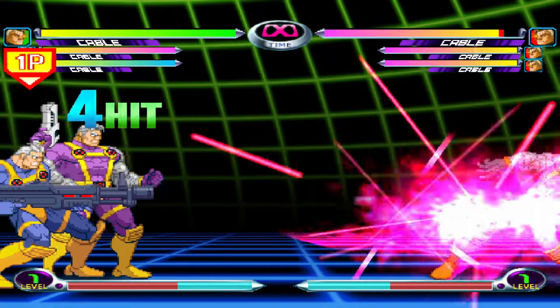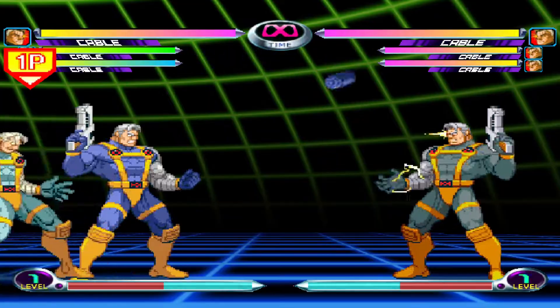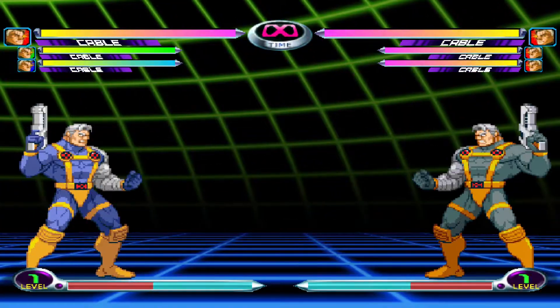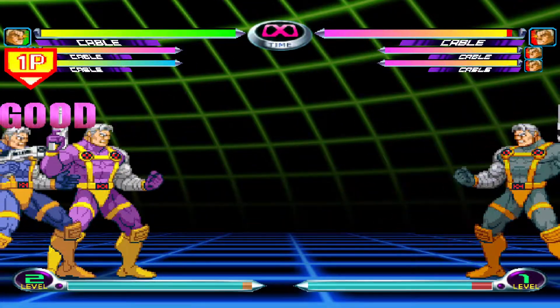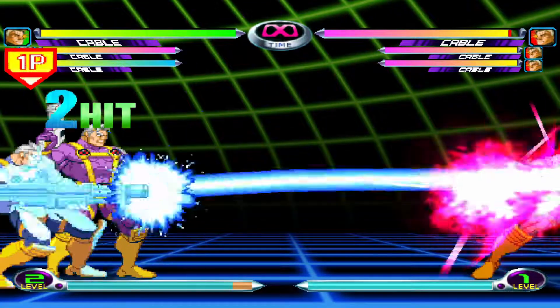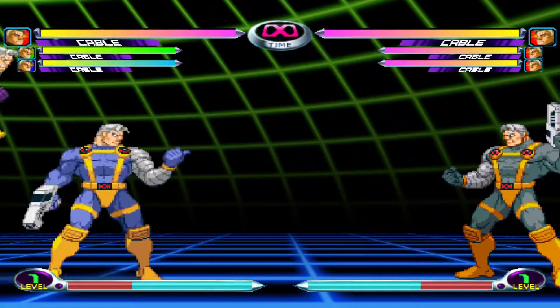Cable's assists are his Viper Beam projectile, Scimitar anti-air, and his Electrap grenade option. I've never seen anyone use the Electrap assist before, as the first two are better. Viper Beam is great if you want the horizontal beam assist to help lock opponents down in neutral and do some chip damage, and Scimitar is great to get enemies off you who like to rush you down.